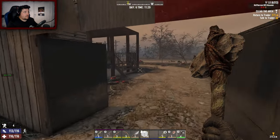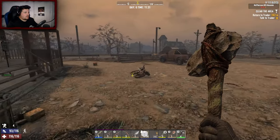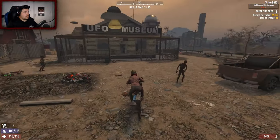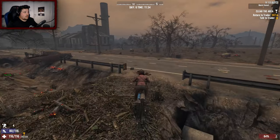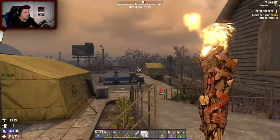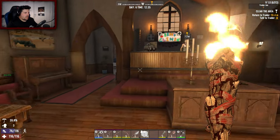We might have to mosey on over home quickly, drop the stuff off. Where is our home? It's this way — the boney boys can keep on burning as long as they're far away from us. We've been home, dropped everything off, lovely jubbly. Let's go to the trader and see what she's got.